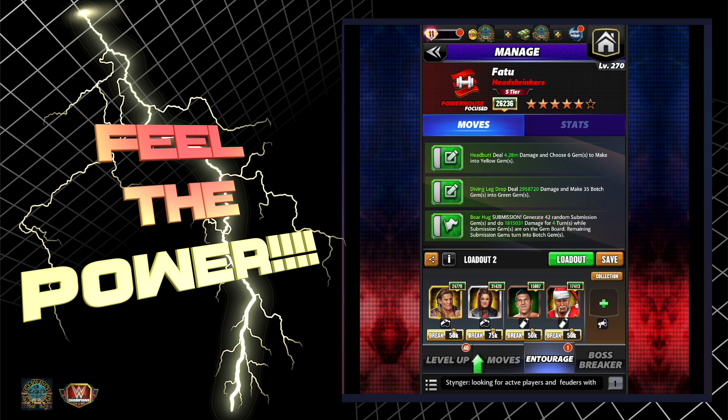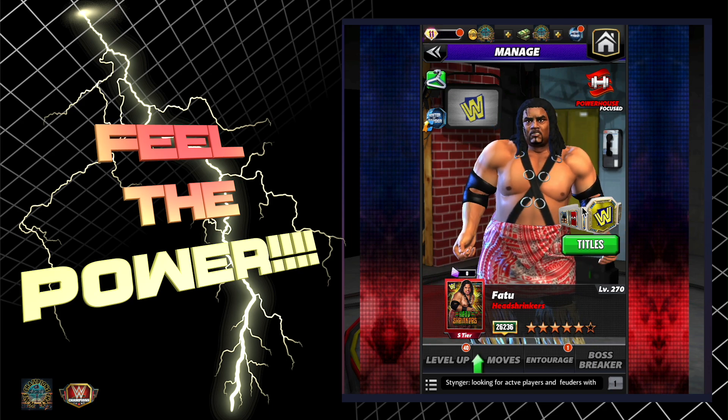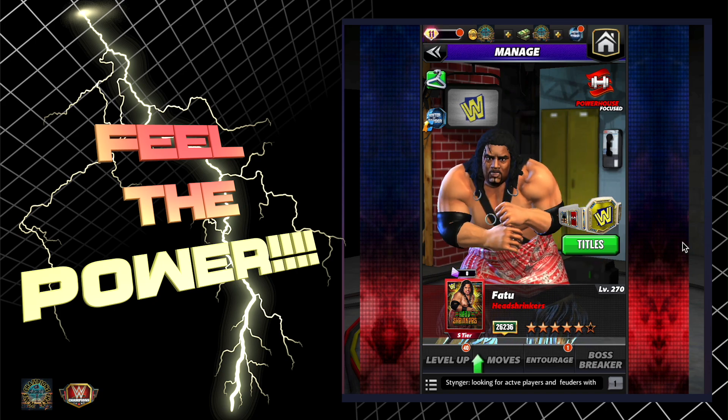The bear hug submission does 1.8 million damage for four turns - that's a lot. Then the diving leg drop does 2.9 million damage and refills all your moves. But wait, there's more: the headbutt now does 4.2 million damage. And there's more, because - oh yes - remember how straps and medals and plates changed the game so that it cannot be played the same way again?